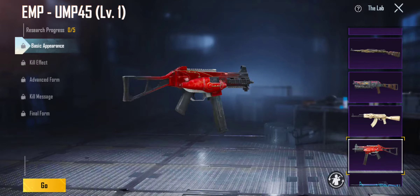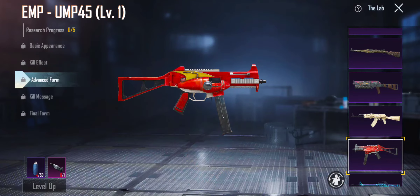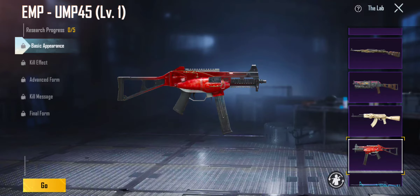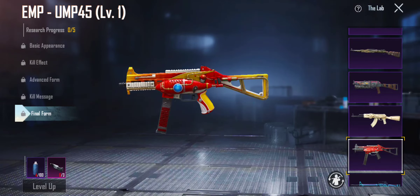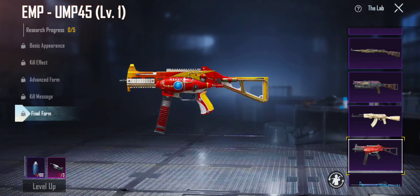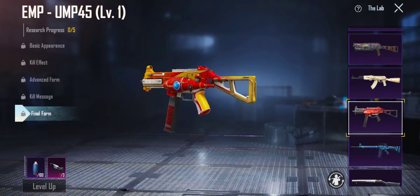EMP UMP45 — kill effect, advanced form, kill message — oh, that's nice. I'm gonna give that a 7. Actually, I'm gonna give this a 5. 5 for this one.